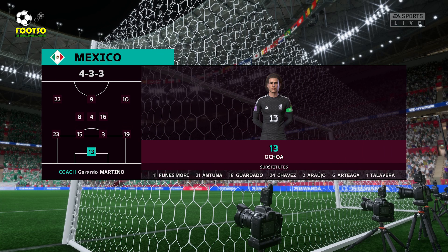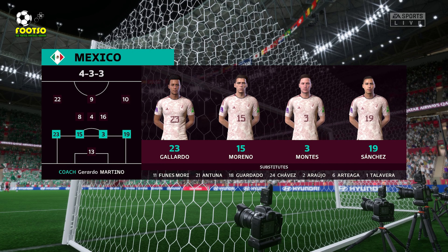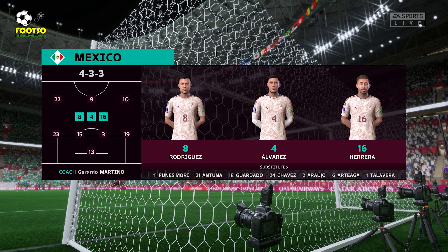Here's how Mexico will begin the game. It's a 4-3-3 formation with a centre-forward and two wingers. So it's important that the midfield players give support to the striker whenever the ball goes wide — they can't allow him to be isolated.